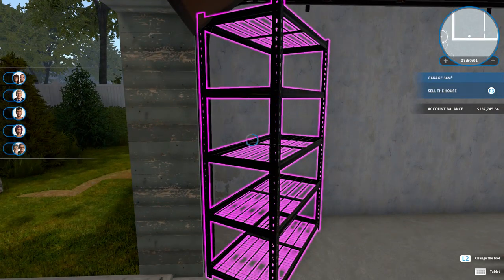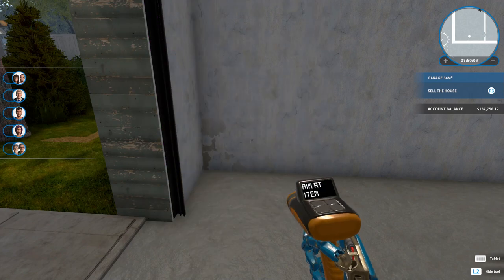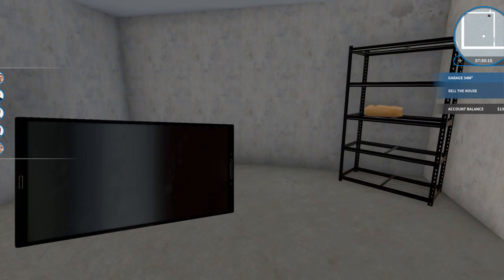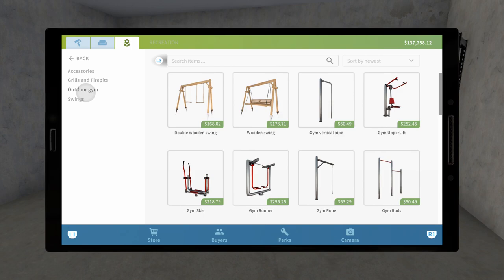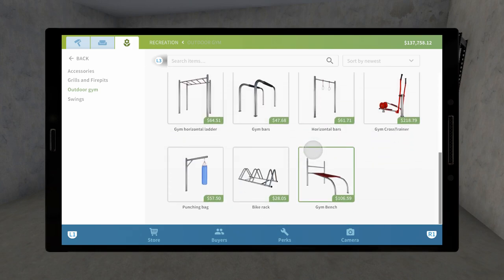It looks nice, man. So yeah, we've gotta do the bathroom. And then we'll put some gym equipment here, and then we'll sell the house and see how much money they want to give us — see if we even get a fraction of our value. We leave one shelf. Oh, I think that's actually trash — I need to throw that away. That'll bring down the value of a home by like hundreds and hundreds of dollars because you've got trash. And this is the gym stuff — all you can really do is grab something and try and put it down and see if it works.